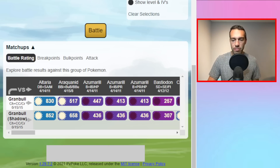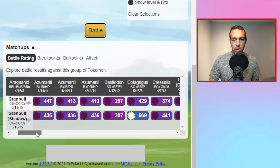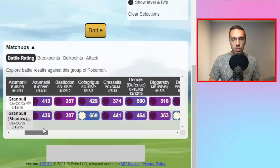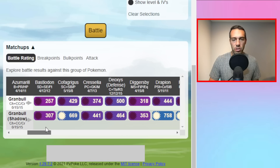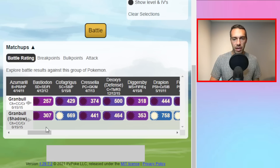If you look at the meta in the Great League, you obviously take Altaria up, Azumarill is a little bulkier, Bastiodon you obviously just lose, but the Shadow comes into play in situations where you can just shield once and farm down.